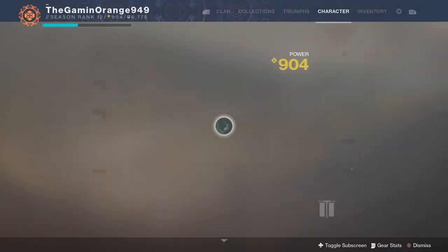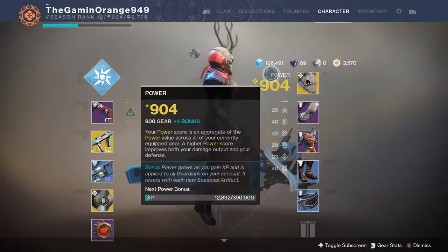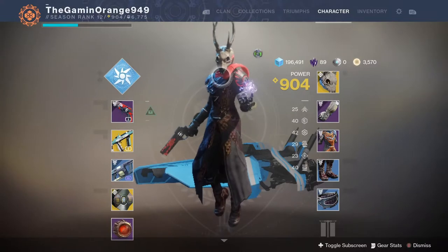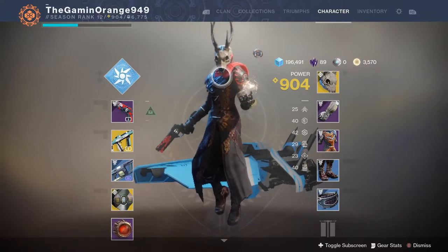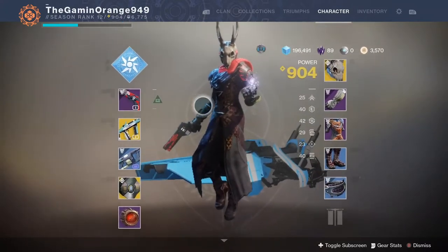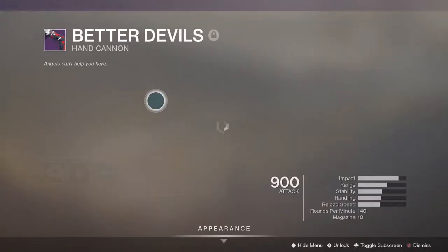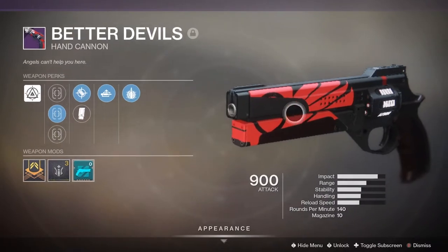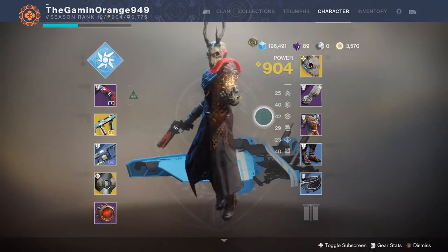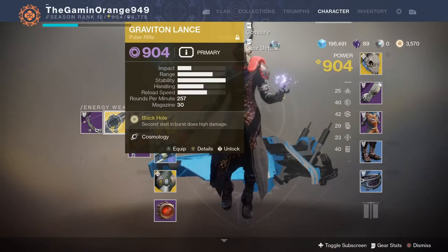Real quick while we're looking for a match, for my Warlock she is 904 right now. I did all the grinding to get her here. You start at 750, then just do strikes, Crucible, side quests — basically anything — and you can get Powerful Gear. My Bitter Devils hand cannon is the gun I'm rocking right now. It's black and pink, kind of a color scheme I'm going for. I have a few Exotics: the Risk Grinder at 901 and the Graviton Lance, which is also really good.